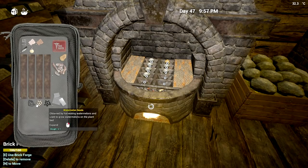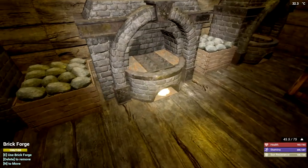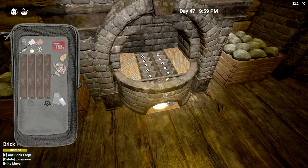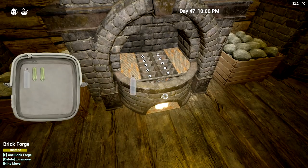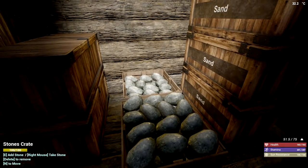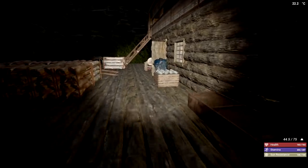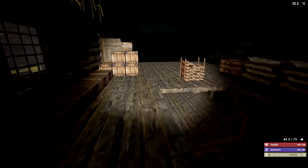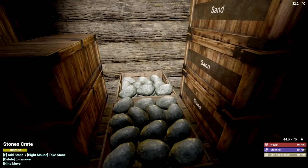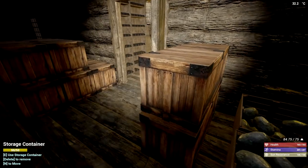A lot of people are asking why I don't use a stone grinder — I don't like emptying it out all the time, it just takes up a lot of resources, so I've been avoiding it. I have a lot of these little things here. I might need some more fragments and stuff. Maybe I can do a quick load but this is going to take power which I don't have a lot of.